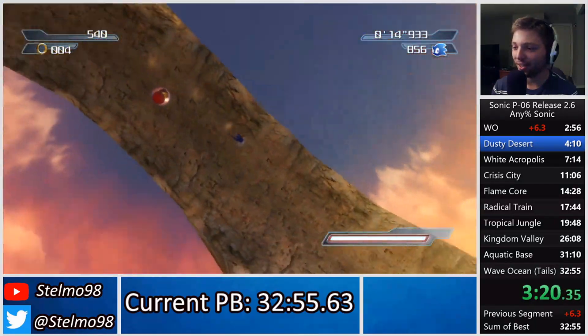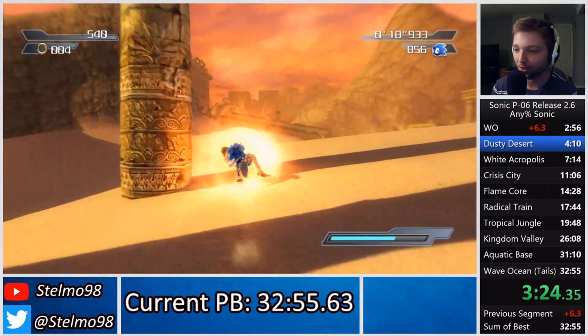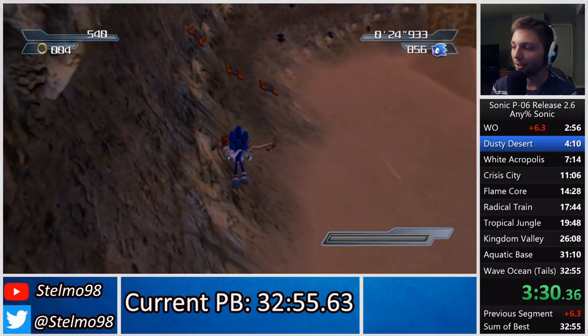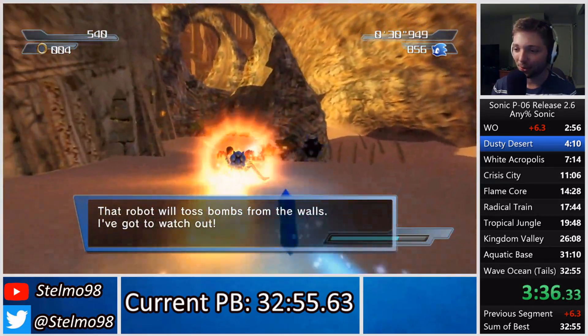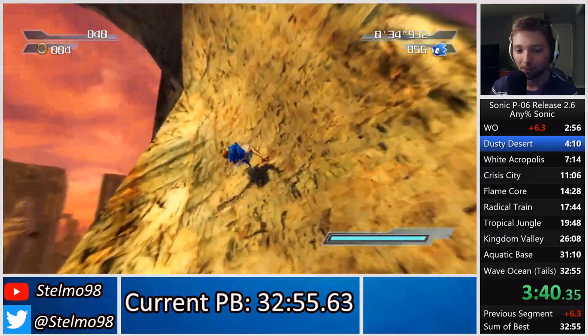I can't figure out what causes those dash panels to send you slowly versus quickly. The earlier I activate my shield, the more likely it seems — but maybe it's just how you hit them. Going slow wastes you about two seconds and there's nothing you can do about it, and in Dusty Desert with how short the level is, that's a lot of time loss.